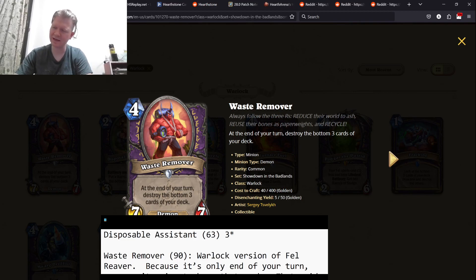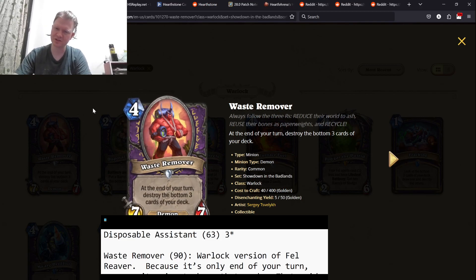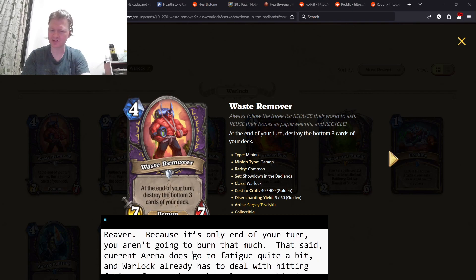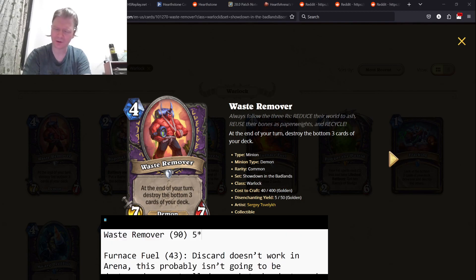The next card, which is also common, is Waste Remover. At the end of your turn, destroy the bottom three cards of your deck. So you play Disposable Assistant on two, Waste Remover on four. It's basically a four mana 7/7. If you've got those Barrels of Sludge, it's going to destroy them and deal three damage each to whatever has the lowest health. So it's a four mana 7/7 that just dealt six damage to either minions on the board or the face. The package encourages a Warlock where you play a bunch of four mana 7/7s — draft as many of these and barrel-generating cards as you can, then go face. So Waste Remover by itself is a five-star card.